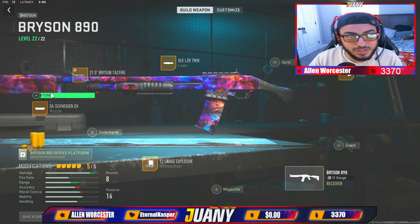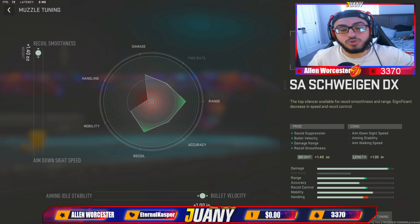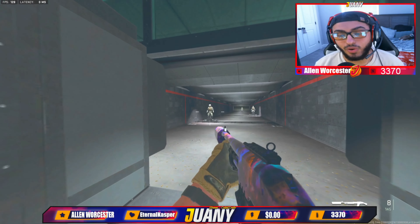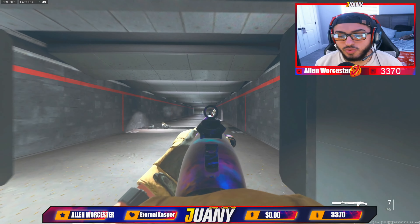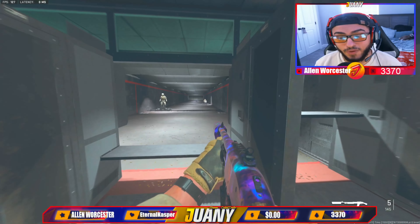For the barrel, we're going to go ahead and put up the recoil steadiness. Pretty much what this means is, after you've shot your shotgun, your gun's going to kick up dramatically. All this is going to do is make sure your gun doesn't kick up so much, so you can get those consecutive shots after. Make sure you put your damage range all the way up for your barrel. For your silencer, do the same thing — recoil steadiness all the way up and bullet velocity all the way up.